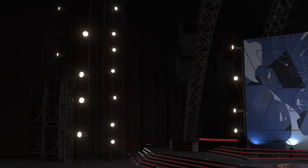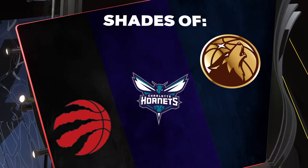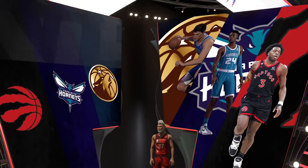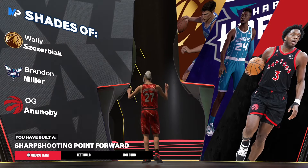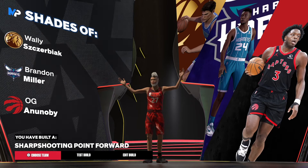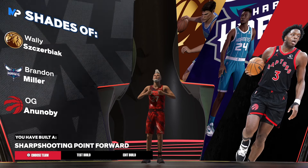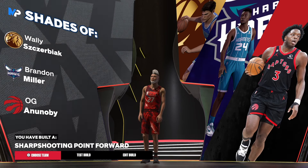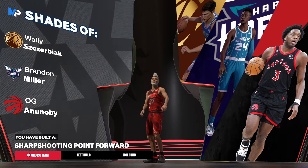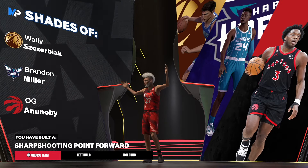Now we do have Shades of Wally Szczerbiak, Brandon Miller, and OG for the shades. Don't put too much into the Shades of — when you see somebody in the Shades of, it's a comparison of all three of them. It's not just one person, not just the person you see on the thumbnail. And we have the Sharpshooting Point Forward — that's the build. Love y'all, and I'm out of here.